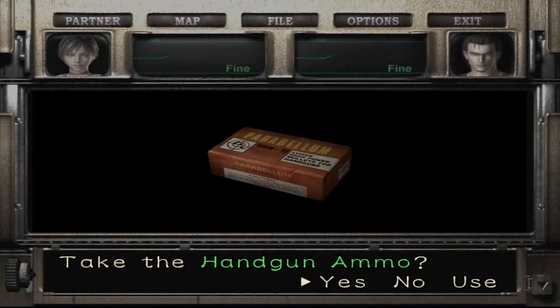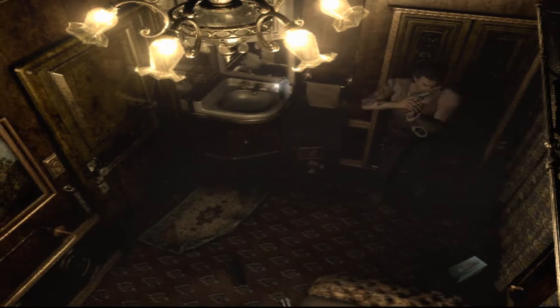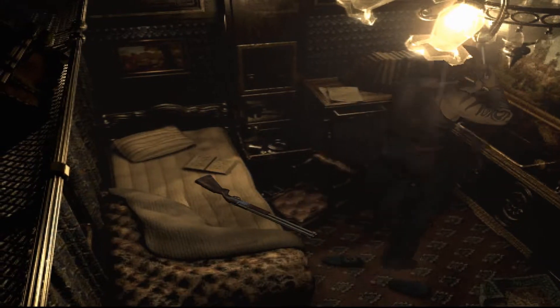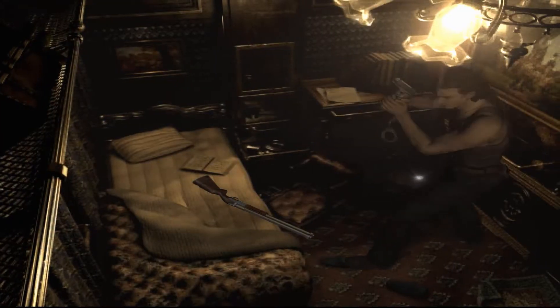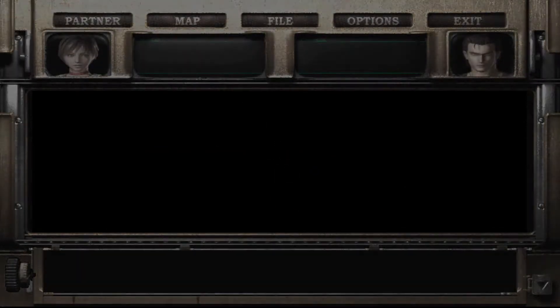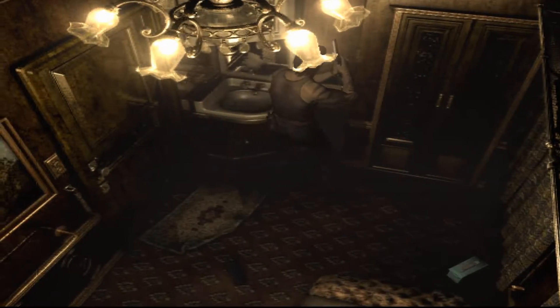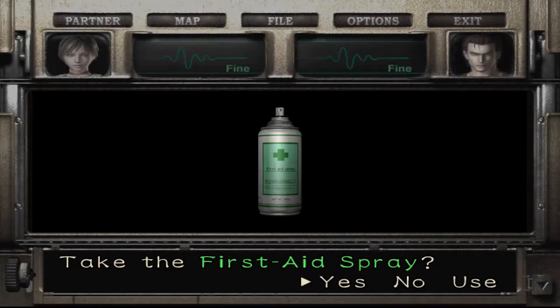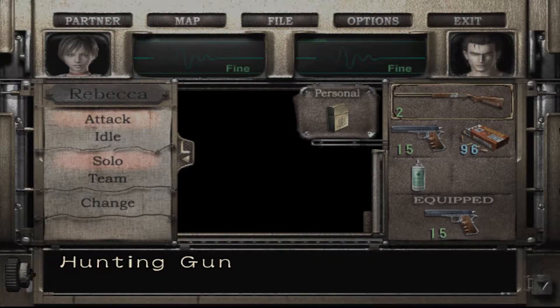Now we've got the goods here — handgun ammo, aid spray. There's an anchor, I won't take that. I don't get what the point is with the hunting gun — it uses shotgun ammo. Maybe it's more long distance, but it's not powerful at all. Seems like maybe half as powerful as a shotgun. Aid spray — yeah, I'll take it.